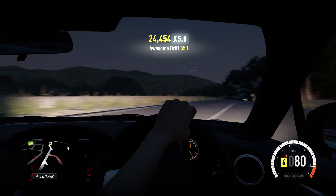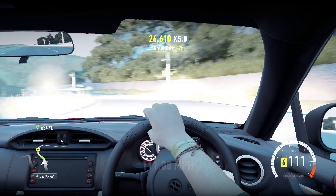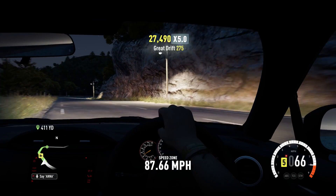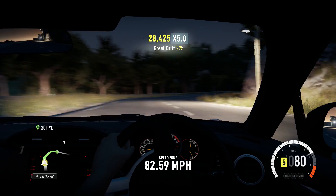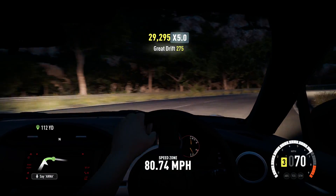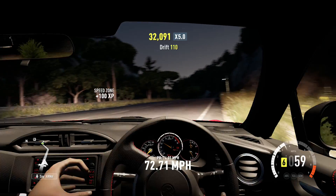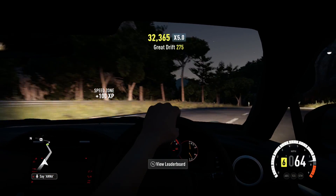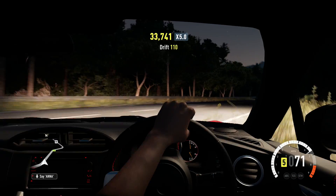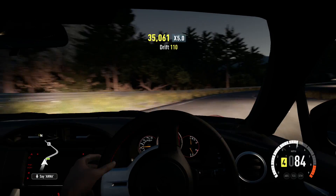It's a really stable car — it's not twitchy. If you've ever taken some of the really light cars in Horizon 2, put a lot of power to them, and tried drifting, they became a little twitchy and almost uncontrollable at times. This car is just totally planted. The tire setup I'm running is 235s in the front and 265s in the back — a little bit of a stagger.